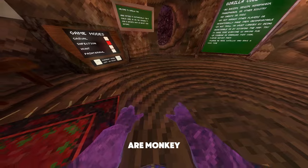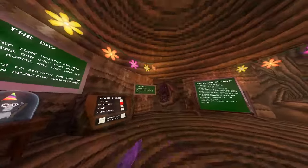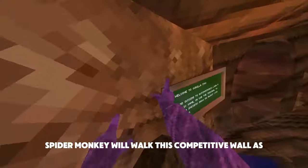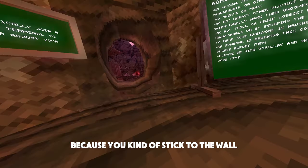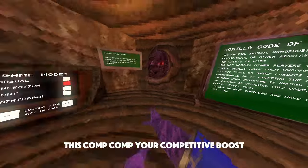Iron monkey — heavy, doesn't work. Spider monk — wall walk. This is competitive wall walk, and as you can see it kinda sticks to the wall. Pretty cool.